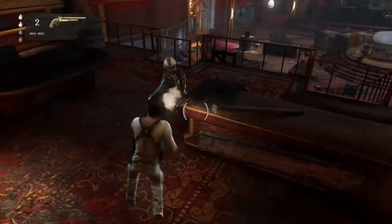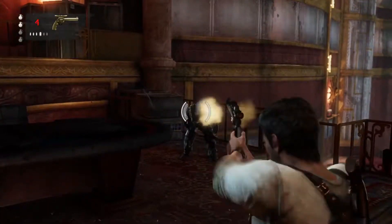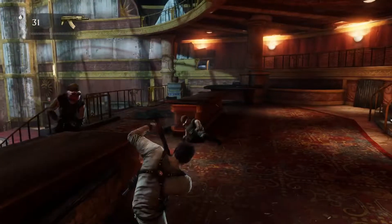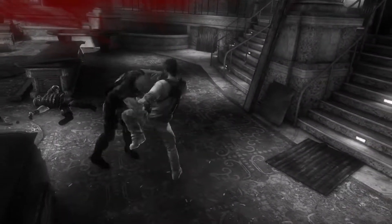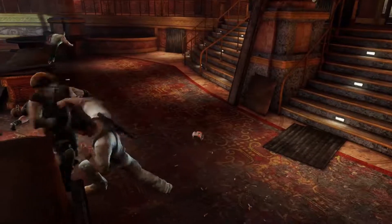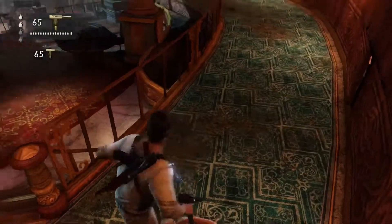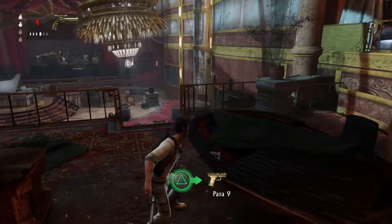Hiding behind these benches is actually a really good strategy, because some enemies will drop down from the top floor and some will come from below, and you have a great position to move around. Also, I recommend not using the magnum in this fight if you can avoid it. In the next chapter you start off in a big fight that is really hard unless you know the spawns, and you want to bring as much ammo and as good weapons as possible.